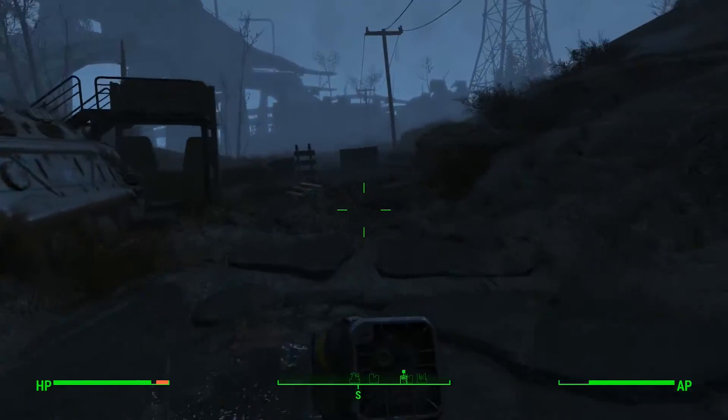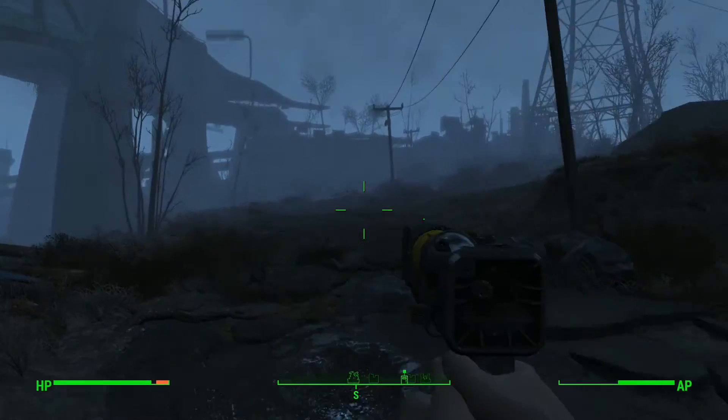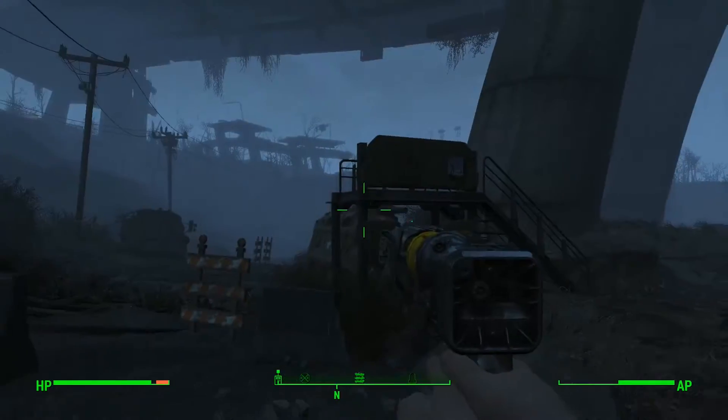I'm on a road approaching the objective. There could be a few things here — should we go up there? Maybe we'll just continue on this road and see what's up ahead. There's a house, or a building I should say. There are advanced locks here — looks like there could be some good stuff in there.